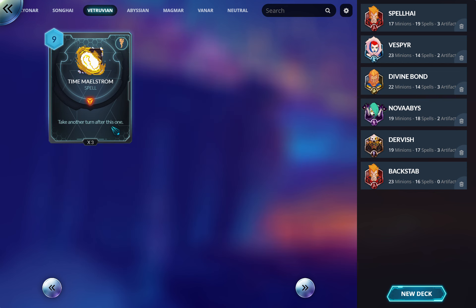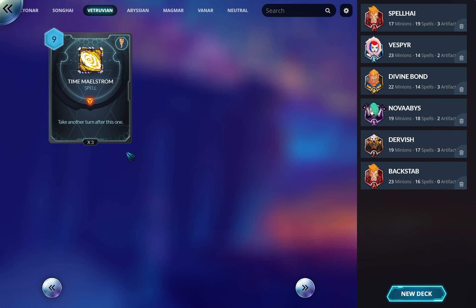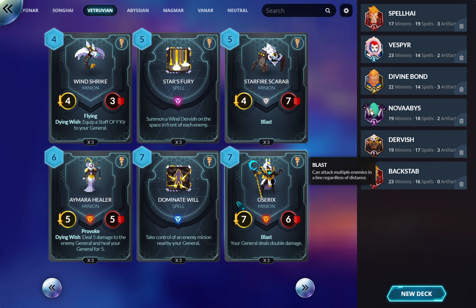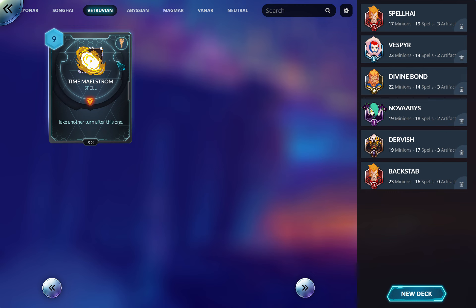Time Maelstrom — take another turn after this one. At nine mana it costs everything, so you're not chaining crazy spells the way you might in Magic. But if you summon a big threat and they can't clear it, then Time Maelstrom next turn means you attack for at least eight to fourteen damage. You also draw two cards off it for free — so effectively this says 'take another turn and draw two.' Very good.